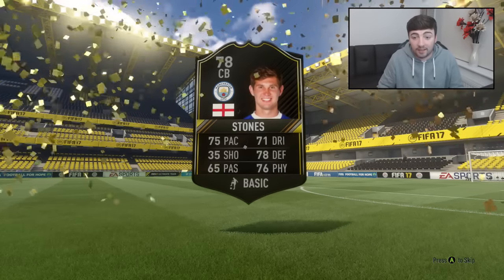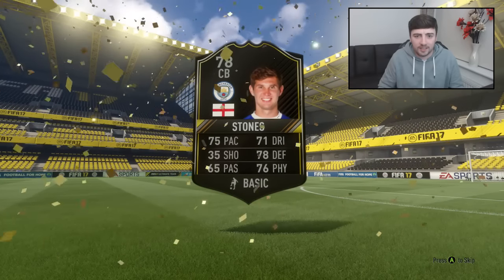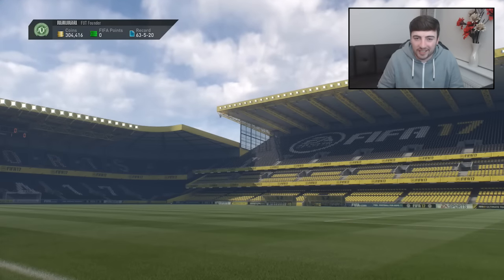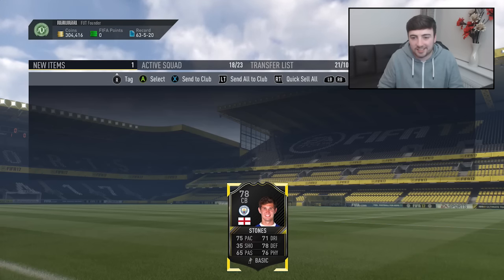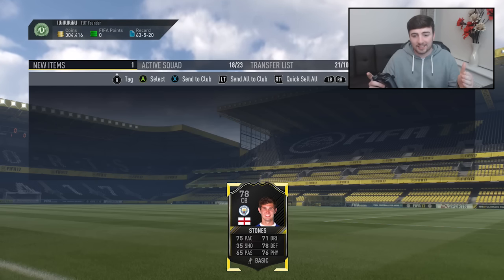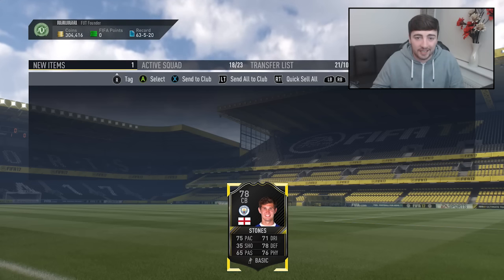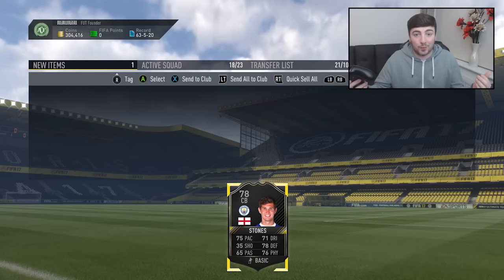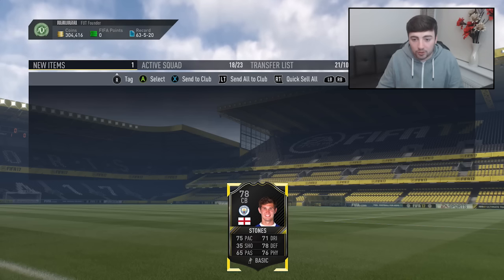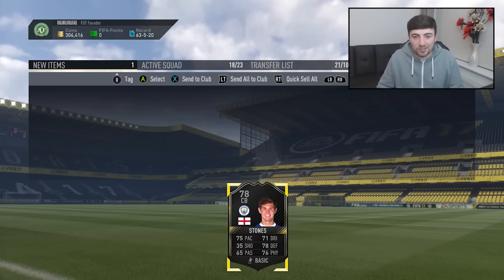John Stones - wow, I've opened like 20 of these packs and this is the first time we've seen John Stones. 78-rated. I don't think he's really gonna get an inform this season. He's doing okay at Manchester City but I'm not going to keep him. We've done so many packs and it's been a lot of duplicates - Milik again, Pjanic again, Leroy Sane again. John Stones is a fresh face but not the fresh face we want.